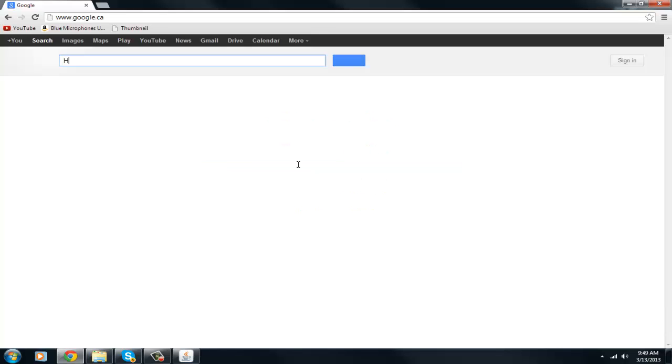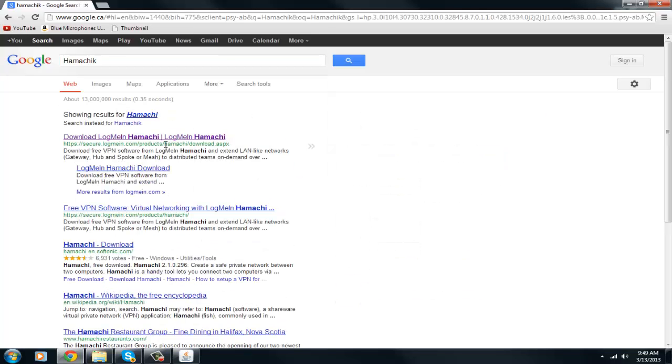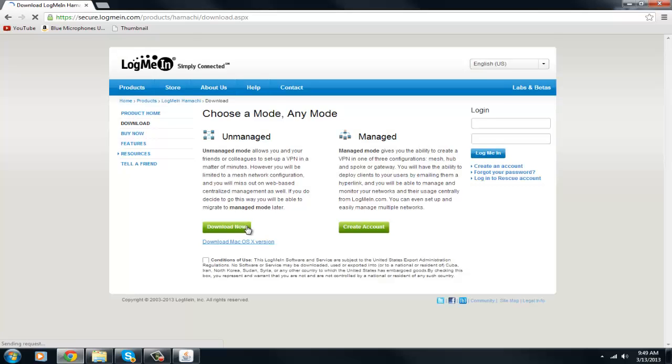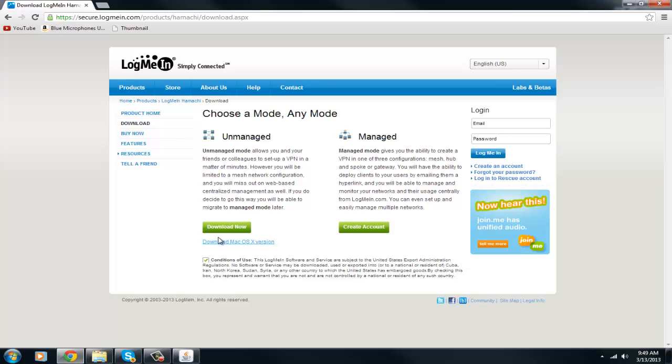Let's just type in Hamachi — the link will be in the description. Click on it and you want to click Download Now. This is not a virus at all; people in the last tutorial were saying that it was, but if it was a virus I wouldn't be downloading it. So don't worry, it's not a virus. Just download that too.